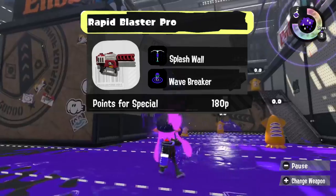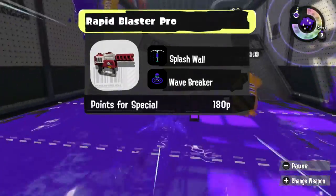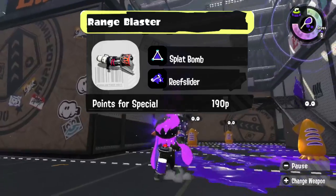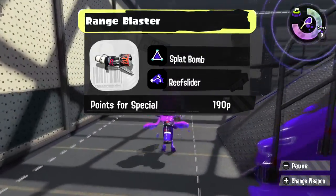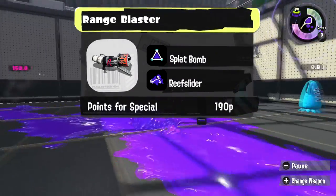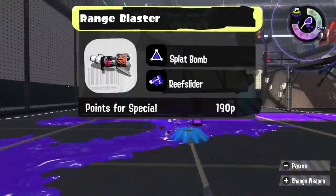A Rapid Blaster Pro kit of Wall and Wave Breaker really wouldn't put too much paint on the ground, but it would be a fantastic support kit as well as be very annoying to fight against. For the Range Blaster, Splat Bomb is great for both chip damage and to force people out of hiding, and Reef Slider is just fun for it. Ride in with the Reef Slider, and then get rid of anybody that runs away — it's basically the Splatoon 1 Custom Range Blaster kit, so I can't help it.